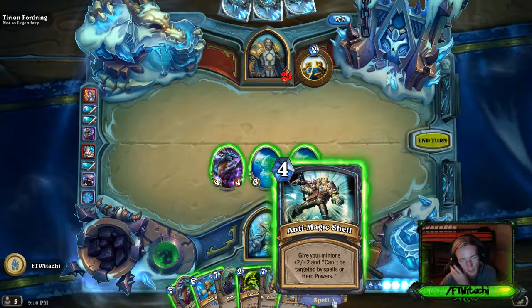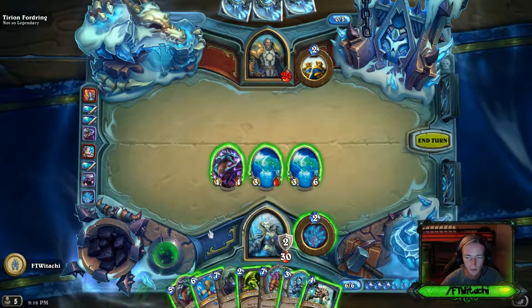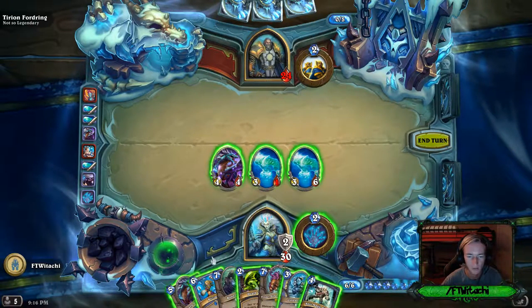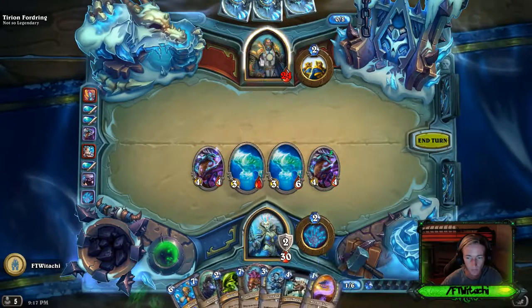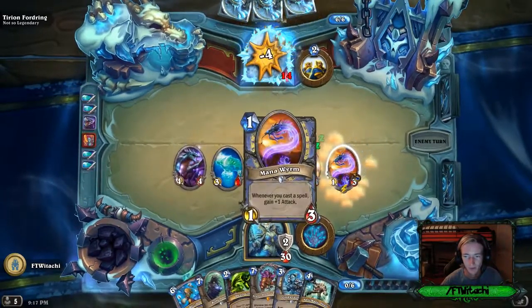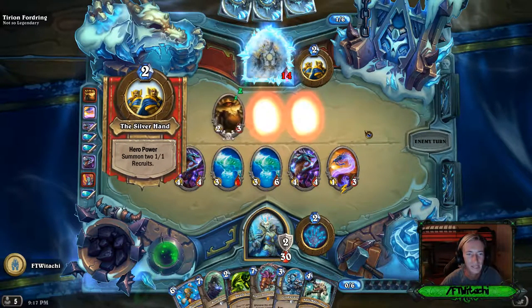Give your minions divine shield - can't be targeted by spells or hero powers. Oh my gosh! If an enemy is frozen, draw a card. Oh, it's an epic! Whenever you cast a spell... oh my god, this was actually really easy - the Lich King just freaking buffed me up.